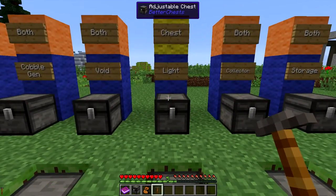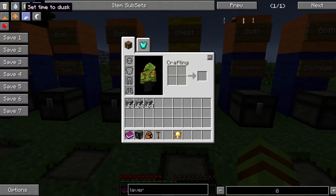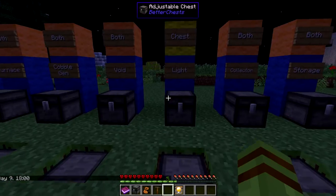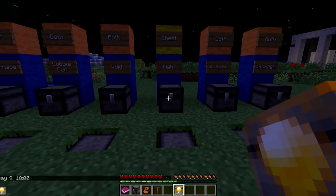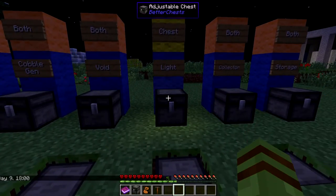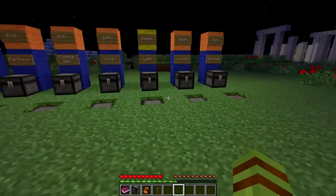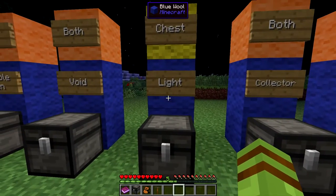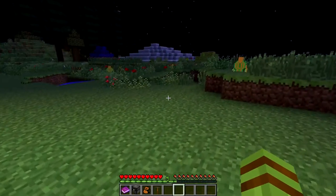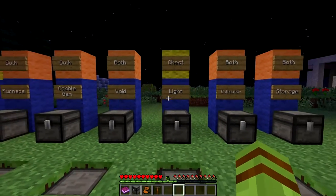The next one is going to be the light upgrade. This thing is pretty cool. Let me go ahead and turn it to night - as you can see it's pretty dark around here. Give it a second to update, and there we go. It's got the luminosity of glowstone, so it's pretty good. And it's a nice way to hide any lighting in your storage area - it's actually in plain sight.